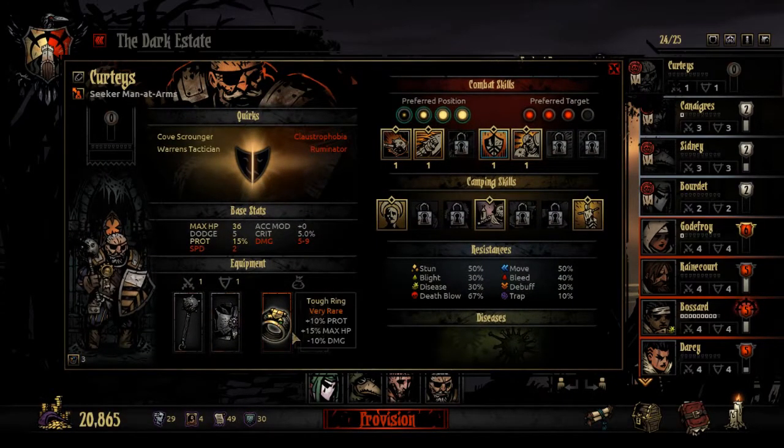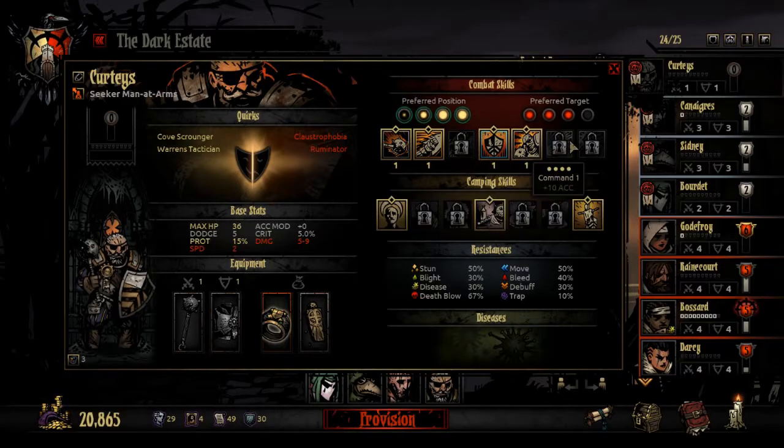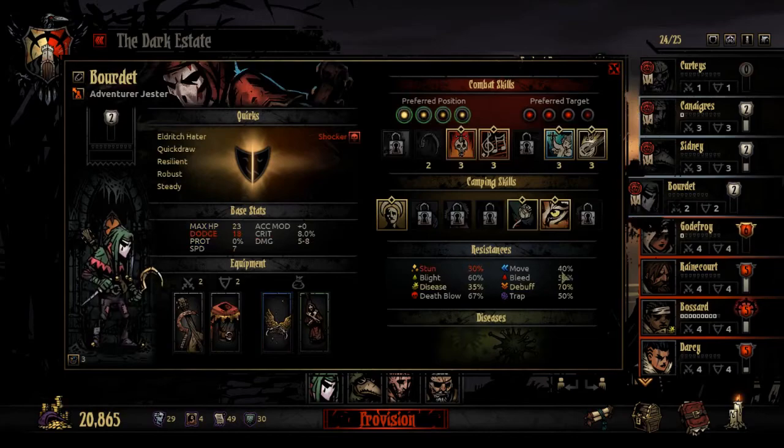I've given him a protection stone and a tough ring - this gives him 15% protection and additional hit points, which is going to be useful because he's gonna be using his defender ability, or rampart, or crash, or retribution, and none of the other abilities that he's got.